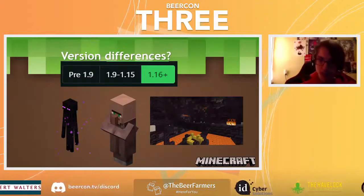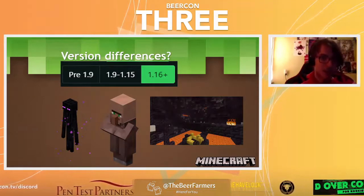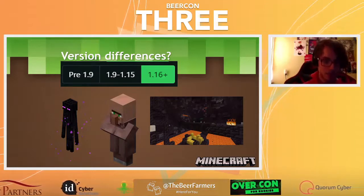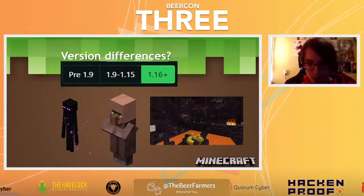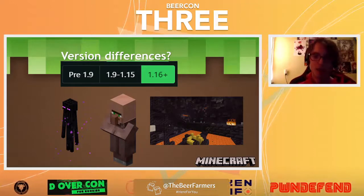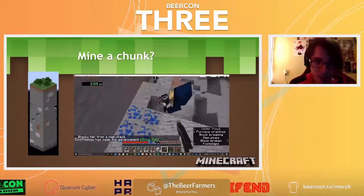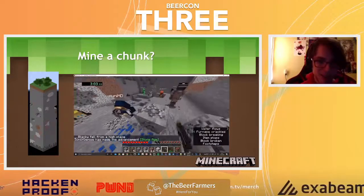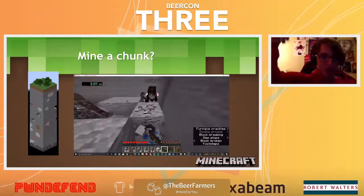There are some version differences in speedrunning. Pre-1.9, you had to kill endermen for ender pearls. Between 1.9 and 1.15, villagers were added and you traded with them instead. In 1.16+, which is the most relevant version today, you go to a bastion in the nether and barter with piglins to get pearls. For mine a chunk, you take a 16x16 area and completely mine it out — here's footage from one of our world records showing a bunch of us happily mining away.